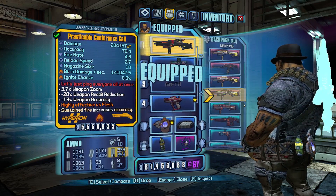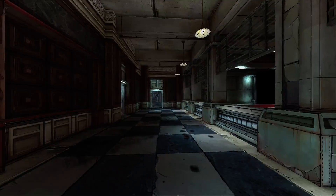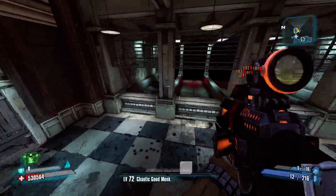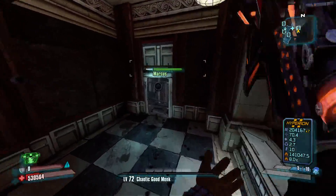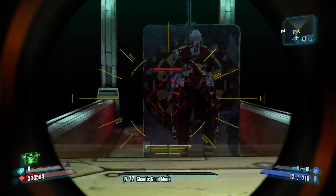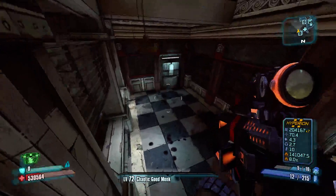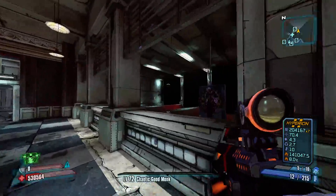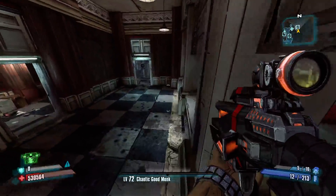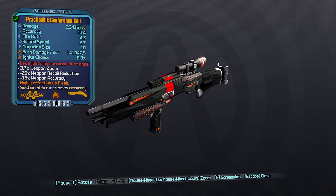My number one weapon is the Conference Call. This thing is my absolute favorite weapon to use on Salvador because it's a raid boss killer. A lot of people say it got nerfed because of the B0re nerf, but this thing is still as powerful as it was before the nerf. It can actually kill Terramorphous within two phases — minimum about one minute. I just absolutely love this gun; it's the way it fires and the insane fire rate. It's pretty much like a really good Thinking, which is the Hyperion shotgun.